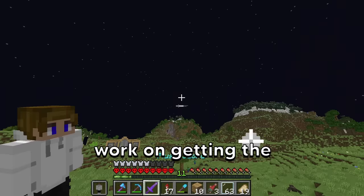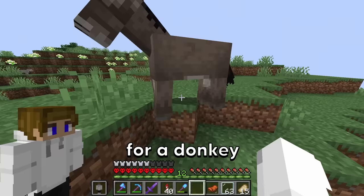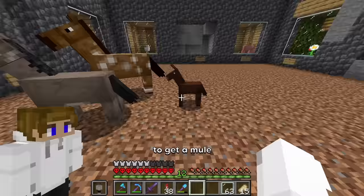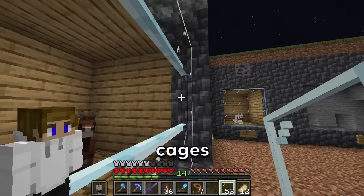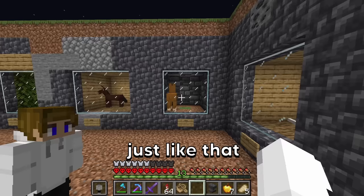Now we can work on getting the rideable mobs. We have to be on the lookout for a donkey. Let's bring you back to the chunk so we can breed them to get a mule. It's a zombie in half iron armor! Now we can put them all in their cages — there's the mule, the donkey, and now the horse. Now let's get the llama just like that. We now have a llama.